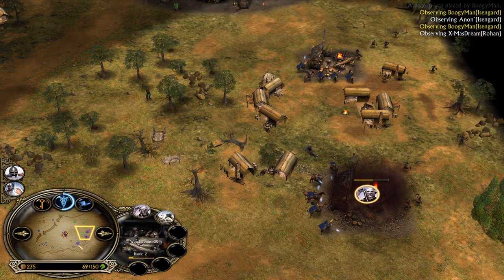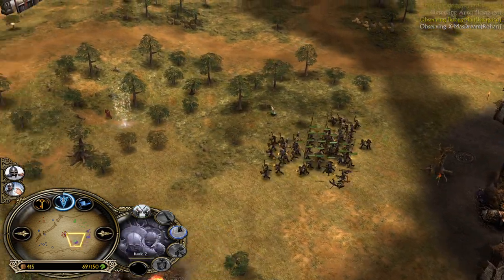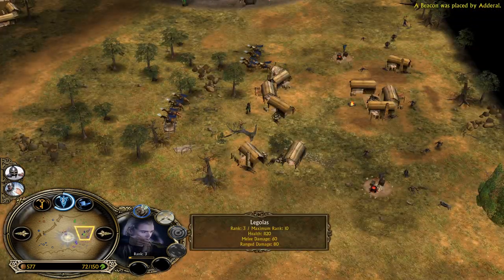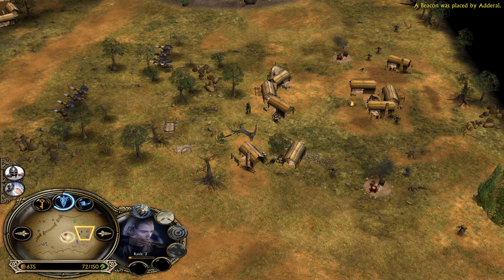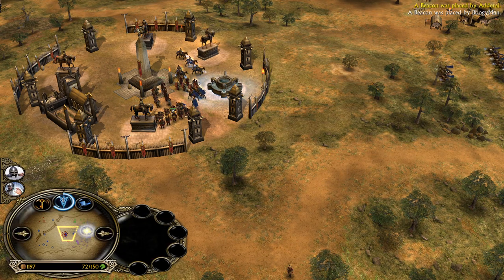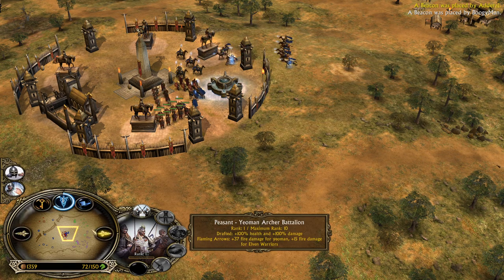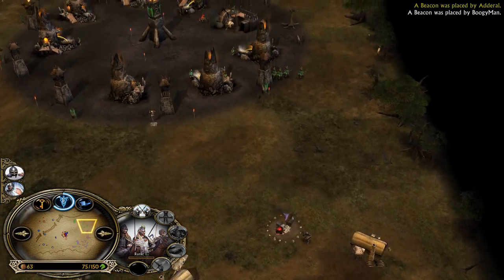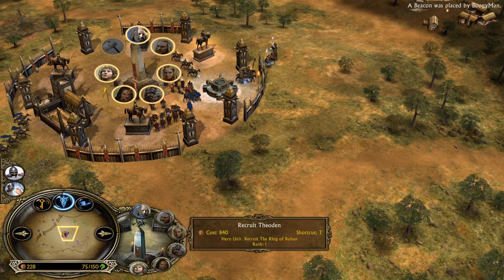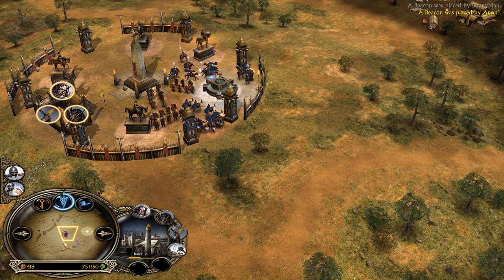Very well done from the blue Rohan player - he keeps up the pressure. Legolas is doing his work - beautiful hook strike, and he is already level 3 now. Level 4 will allow him to train archers, which means in these situations you can rank up a level 1 Rohan combo with Yeoman archers to level 3 instantly, which is a huge power spike for the Rohan combos. He is now going for Theoden first and was already able to purchase the fighter upgrade from the archer range level 2.